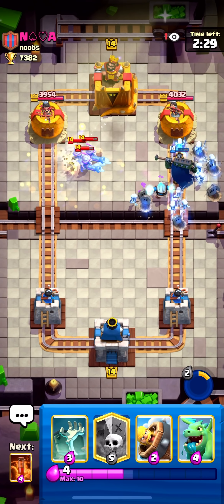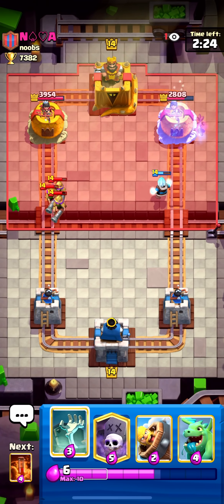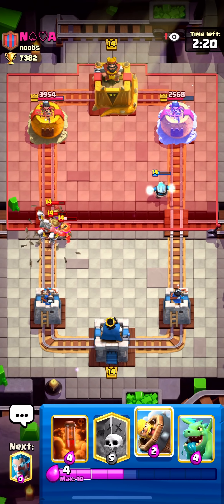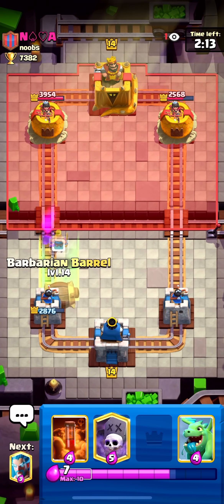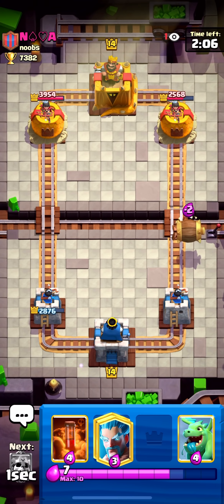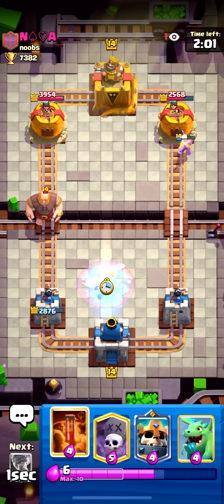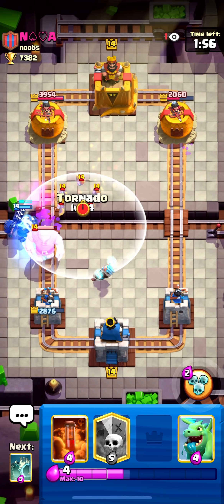I think if I just tornado to the opposite lane he just loses on the spot. Now I can just tombstone this — tombstone is still one of the best buildings in the game. I think I under-defended that; if I had thrown a barb barrel too it would have been even better and I'd have taken zero damage.